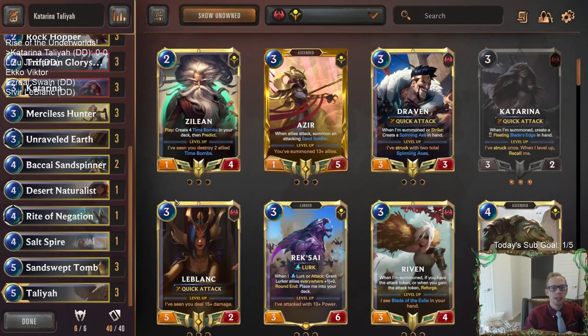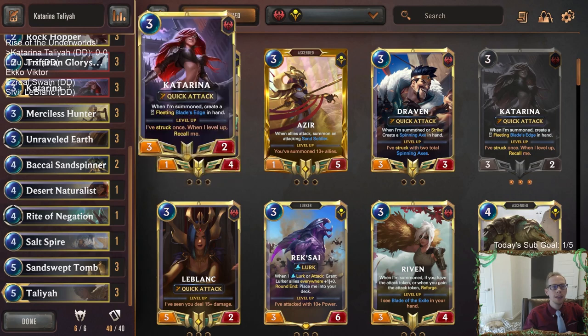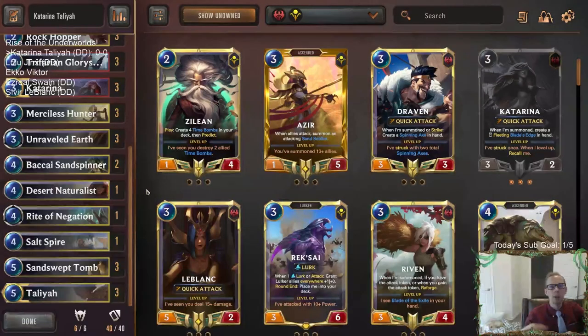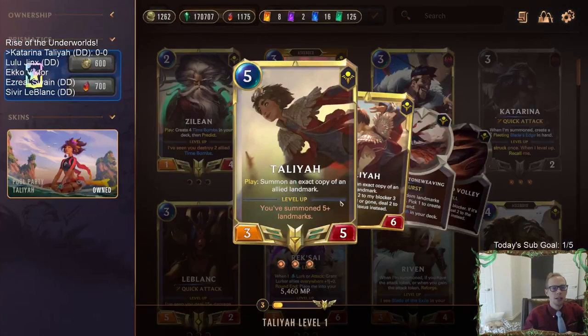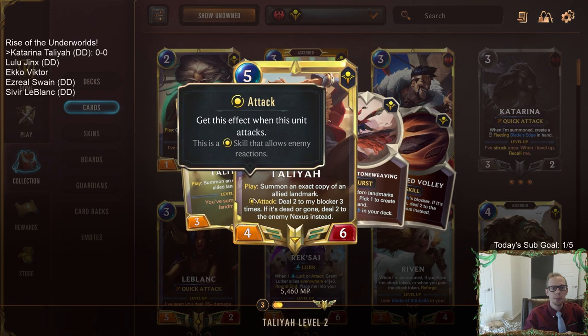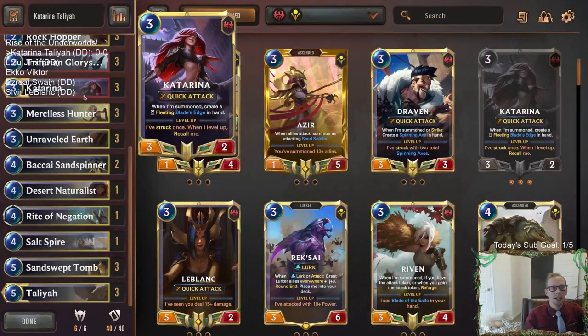Sandswept Tomb could be pretty sweet. The point here is to have multiple Sandswept Tombs in play and then rally quite a bit with Katarina. Use Katarina with the summon rally, getting more attacks in with Katarina. Of course, Talia is a champion, especially when leveled up, that loves attacking also — each one of these attacks is like a really good ability. So you just want to keep attacking with your Talia, bringing those five-twos into play, getting this really nice ability and everything. It makes everything really hard to block.